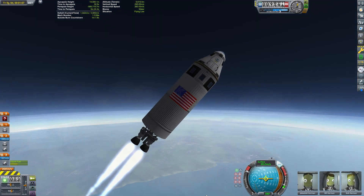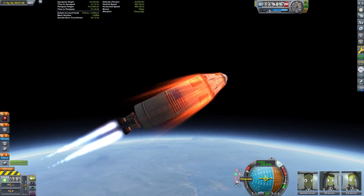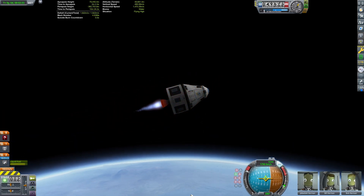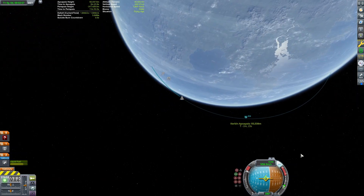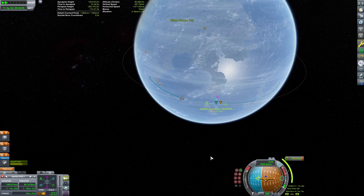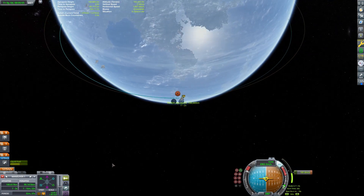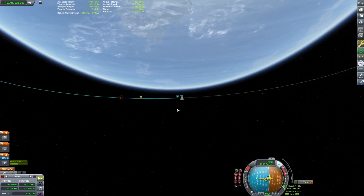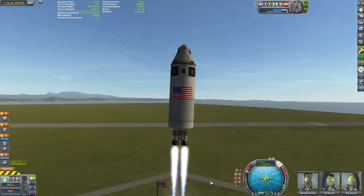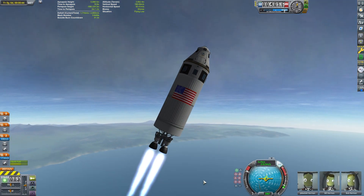Our third attempt uses a gentle gravity turn: going straight up until we are traveling about 100 meters per second, then beginning to tilt the rocket east. We still try to be going 45 degrees at 10 kilometers and keep tilting the rocket over, pointing generally prograde until we achieve a 100 kilometer apoapsis, then finish circularization at that point. Based off our maneuver node we are doing better than our previous two attempts. Our final result shows 1,090 meters per second of Delta-V left, meaning it only took us 3,416 meters per second to get into orbit.